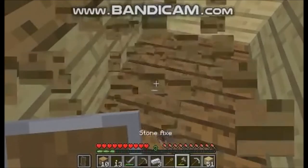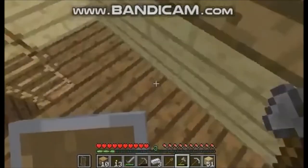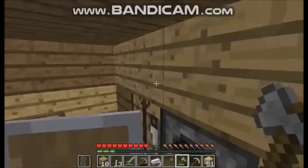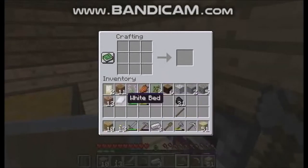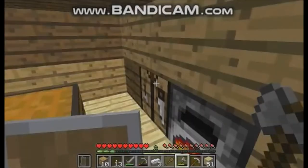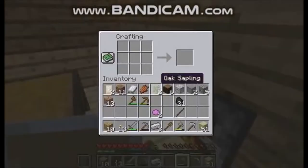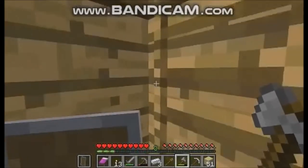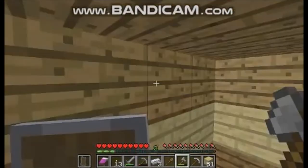Let me get my bed — I want to check something. I want to check if I can make... let's make magenta dye. Let's put our white bed in here. Can we dye it? Yes, we can! I don't want to have a magenta bed though — it might be my best choice. Magenta for now. Let's have our magenta bed. Let's go upstairs — up the ladders, I mean.